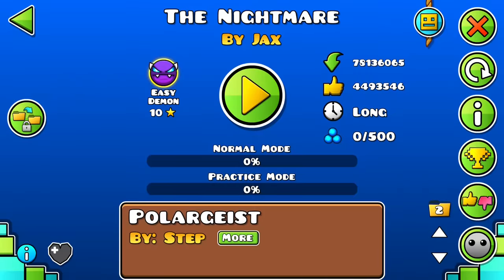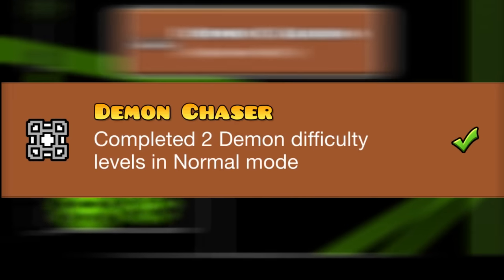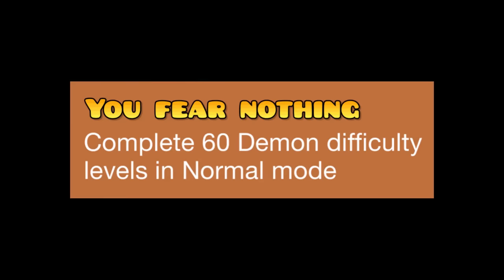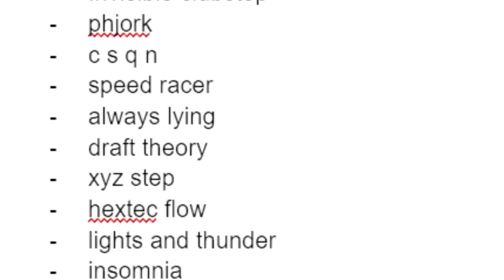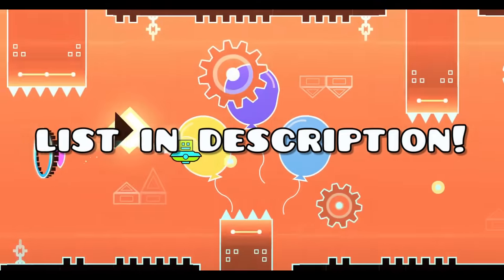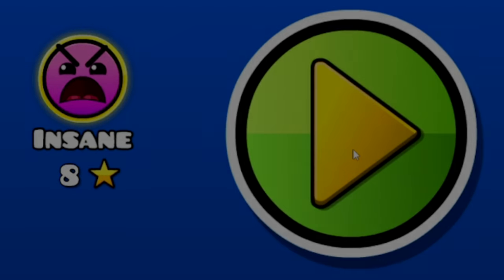Your second demon should be The Nightmare, and by beating this you get the second demon achievement. For the other 10 demon achievements, with 60 demons being the final one, I made a list with 60 of the easiest demons in the game. Try beating these, and if you aren't good enough, practice some levels below this difficulty and come back later.